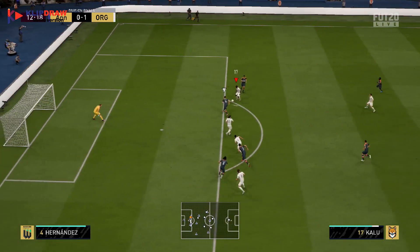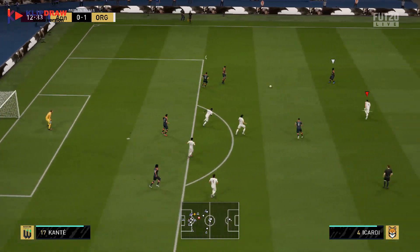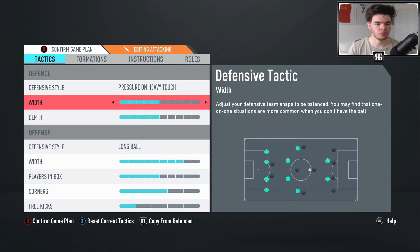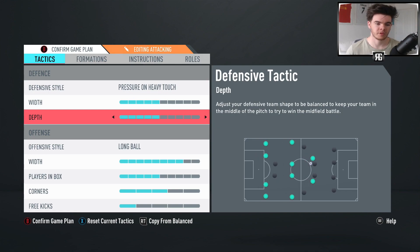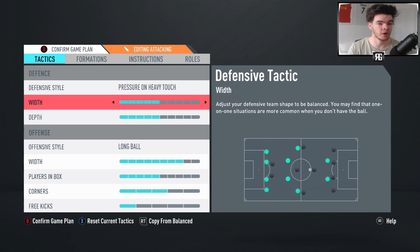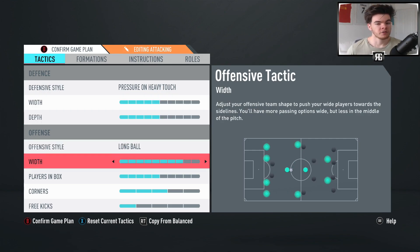Sometimes it'll pay off and sometimes it won't, but having a little bit of risk in this game is the way I like to play and I find it very effective. For width and depth I like to keep both as standard as possible — five width, five depth. I don't want to get too deep with my defense, and I don't like the defensive width to be too wide either, because playing on press already means you'll have some gaps and a wider shape leaves more holes in the middle.